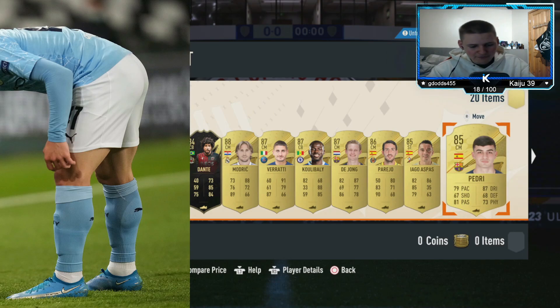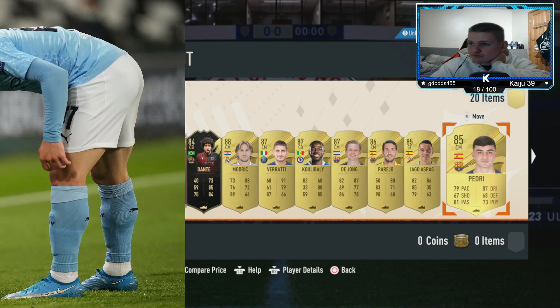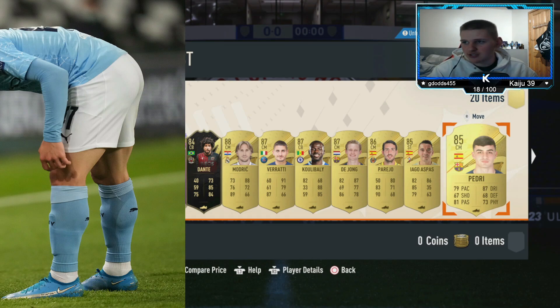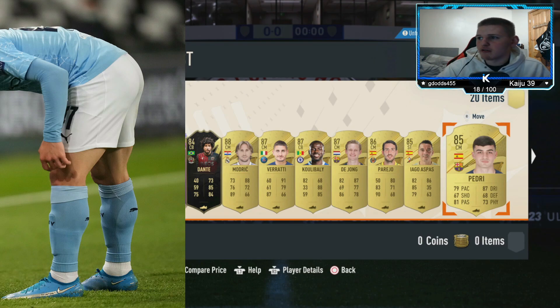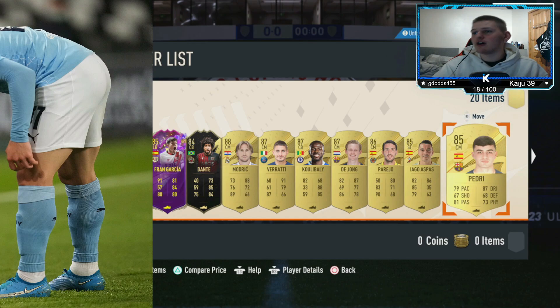How many we've got left - one, two, three, four, five, six, seven. We have five players left and we're already on informs - that means there's a fair few future stars in there. One, two, three, four, five, six, seven, eight - we have four future stars! Jesus Christ! Okay let's go - we're gonna start revealing. The first one is an 85, Fran Garcia. Bit dead, I can't lie.